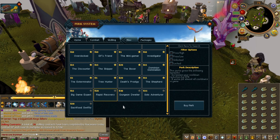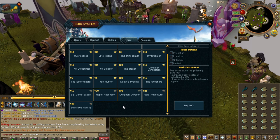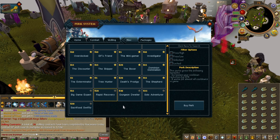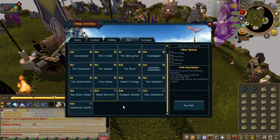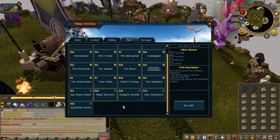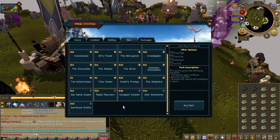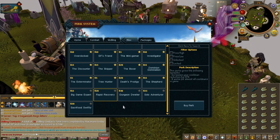Rapid Recovery — this is cooldown reduction. It's good late game. If you have 20 bucks, this is the level of perks we've recently added for people in the late game who have the means of getting the perks and buying from players. Cooldown reduction is great, but if you're a level 130 doing barrows or God Wars Dungeon 1, it's not that impactful.